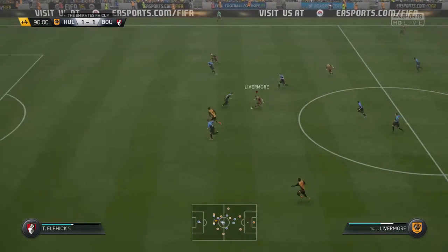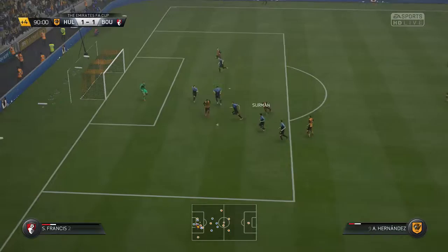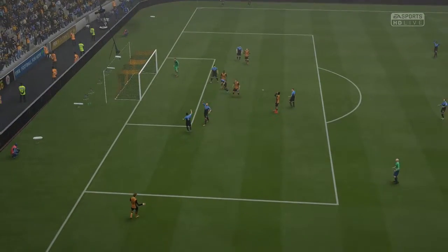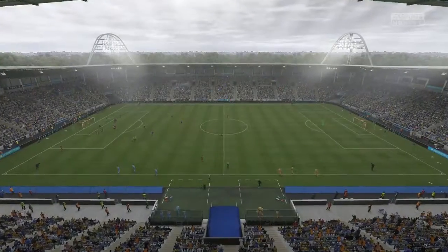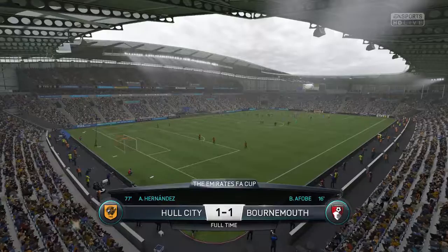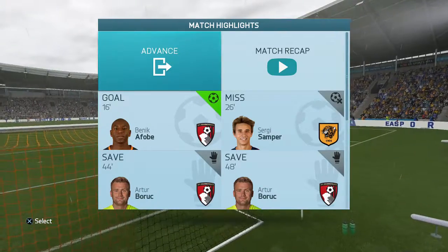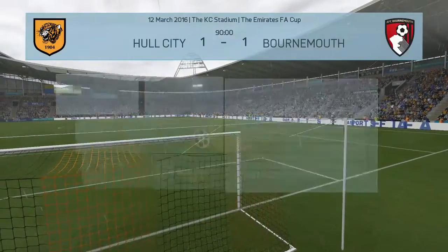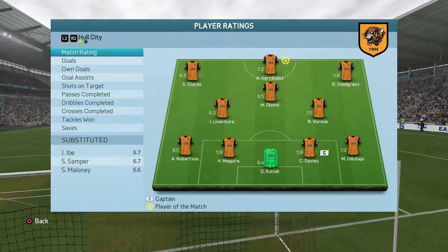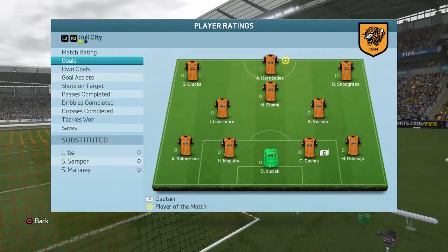Four minutes added on. Vormer across midfield — can we get a winner? Livermore plays that through for Diame, he brings it under control, holds it up — poked away. Hernandez picks it up, down to the touchline, sends it in — Boric has it — Livermore shot and there is the final whistle. A 1-1 draw means there will be a replay on the south coast at Bournemouth. Hernandez gets man of the match with a 7.2 rating — he picks up his first goal of the FA Cup — with the assist going to Mohamed Diame.